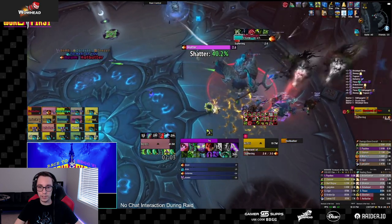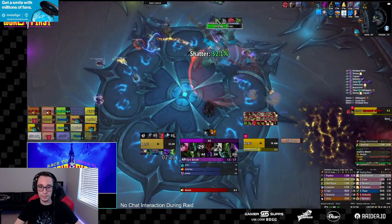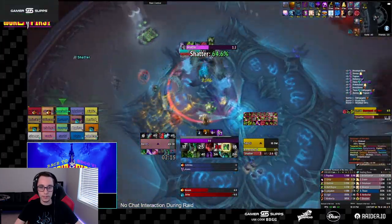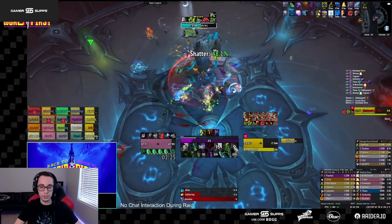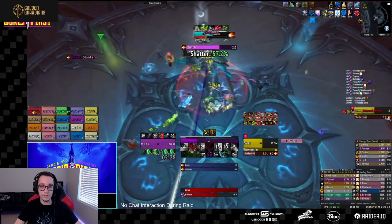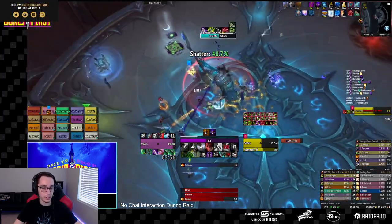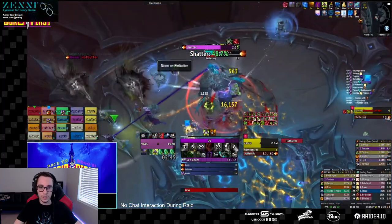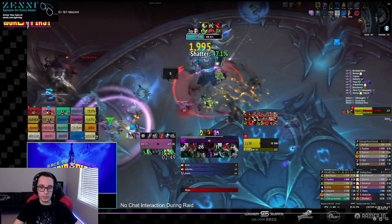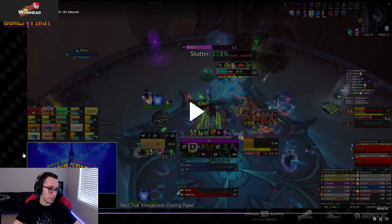Orbs get finished off, the boss is pre-positioned where malevolence is going. Orbs get tossed off, malevolence runs to the edge, you wait out the puddles then dispel. The Shatter WeakAura tells you how much health you'll have after getting hit by Shatter. On progression, Shatter was very dangerous — if you had a Shatter at low health you'd just die. The WeakAura tells you if you're going to survive it.